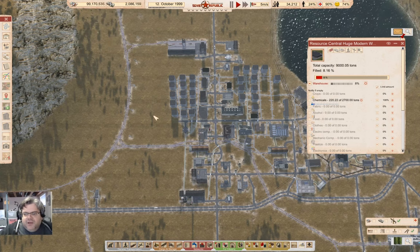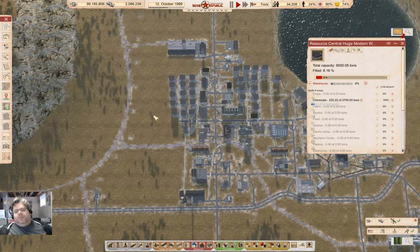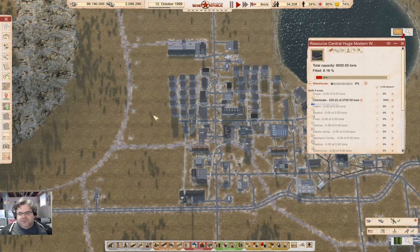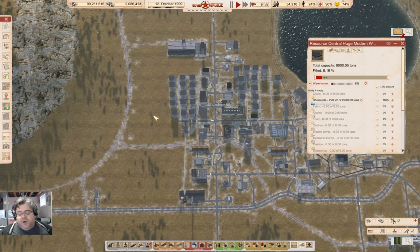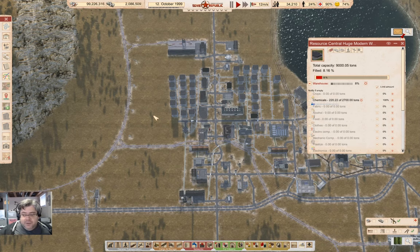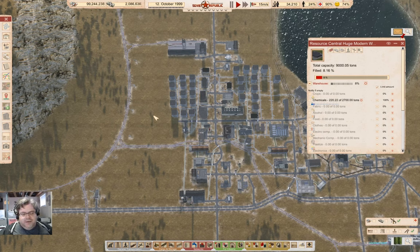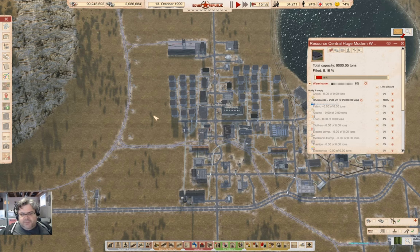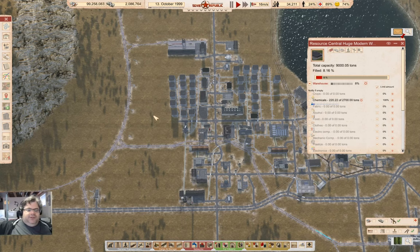I was toying with the notion of enabling trash management — waste management — but I think that will tank the Republic. So I need to do some experimentation to figure out how to do it. I'm pretty sure what I can do is pause the game, enable it, build and place the infrastructure necessary, then disable it again, and set up any routes that need to be set up. Or let everything build and then set up the routes.